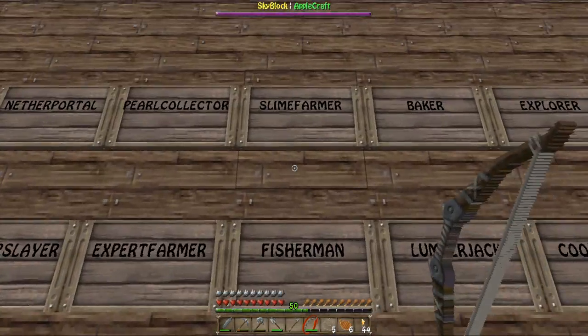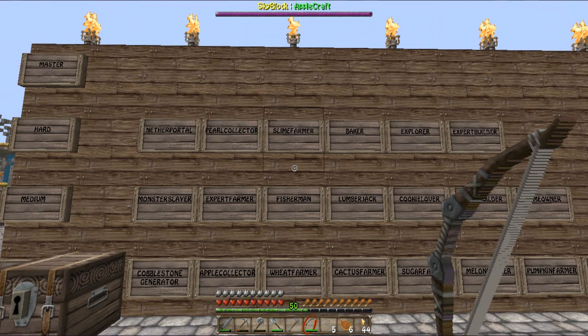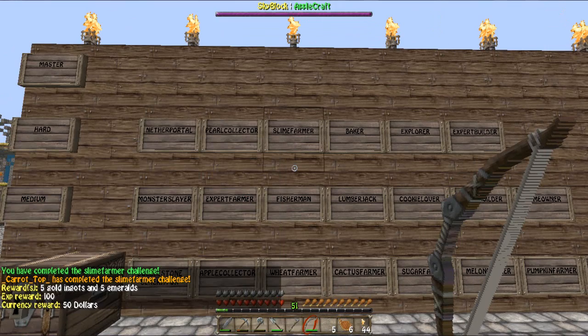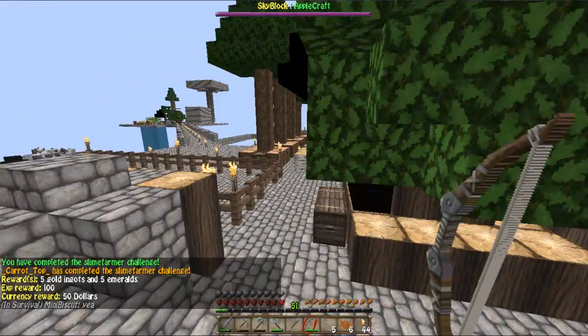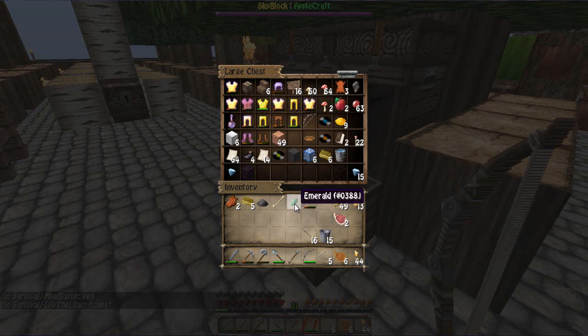So now we can complete the Slime Farmer Challenge. Slime Farmer, boom! This has gotten me some gold ingots and some emeralds, which is lovely. I'm going to put them in my chest. There's the emeralds - oh, it's just one and five ingots. I'm sure I will need them for something.